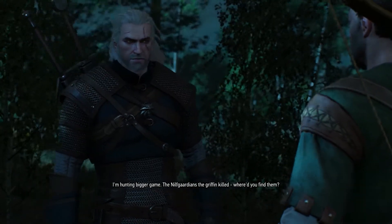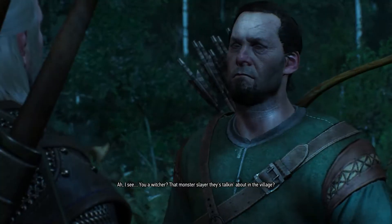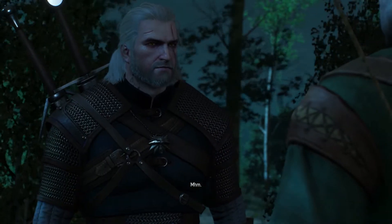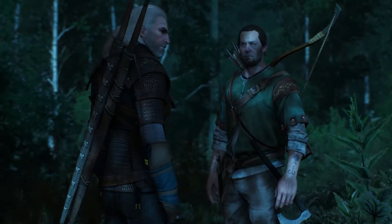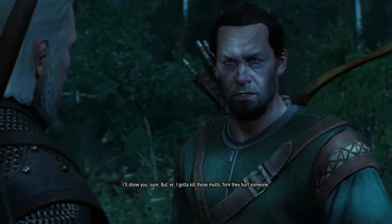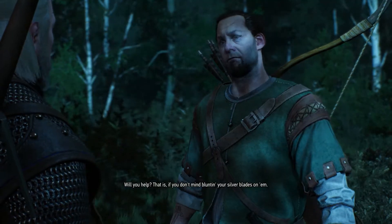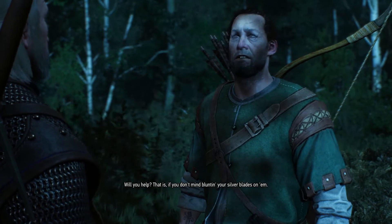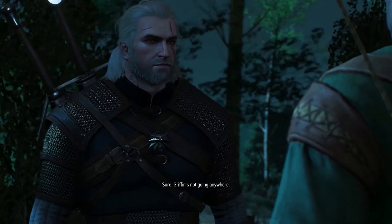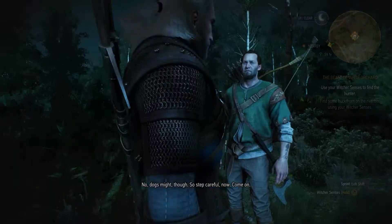Geralt says he's hunting bigger game — the Nilfgaardians the griffon killed, and asks where he found them. The hunter recognizes him as the Witcher they're talking about in the village. He'll show him, but first has to kill those wild dogs before they hurt someone. He asks for help. Griffin's not going anywhere, but the dogs might — step careful.